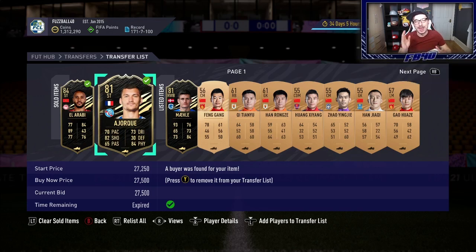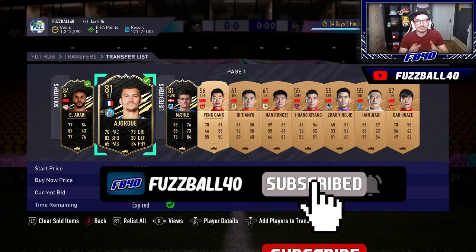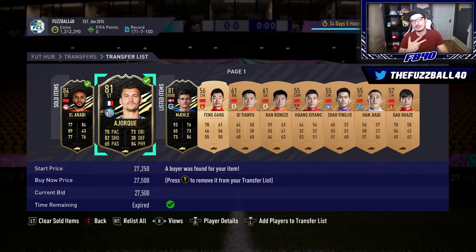With 21 team of the weeks now released, and each having around 23 players, there are a huge number of cards you can work with. You start to get the hang of which cards are good value, which will sell, and where you can make profit. Over time it becomes easier - you start to realise that players from major nations tend to do better because they're easier for SBC solutions. That's how you trade with rare older team of the weeks. Make sure you subscribe and turn your notifications on - peace out!